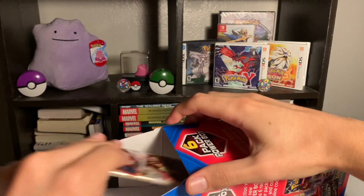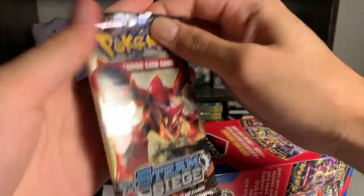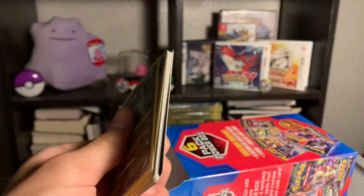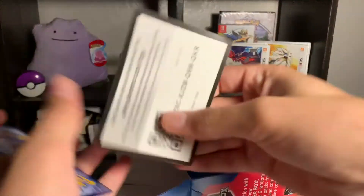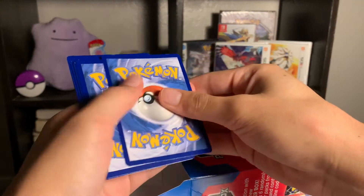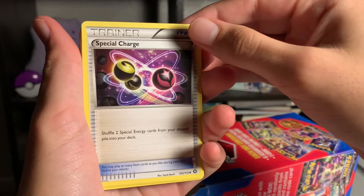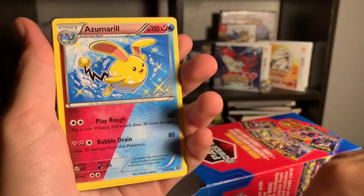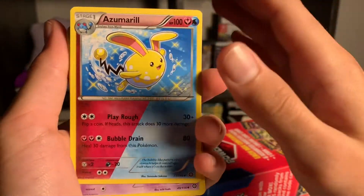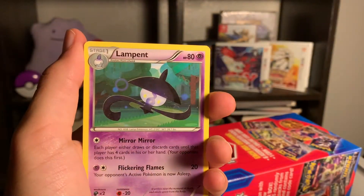The first one is a Steam Siege X and Y. Let's open this up and see what's in here. Here's the code card for anyone who wants to use it. You got a special charge trainer card and a shiny Azumarill, so that's pretty neat. I really like this — this is my first ever shiny Pokemon, and it's a double fairy and water type.